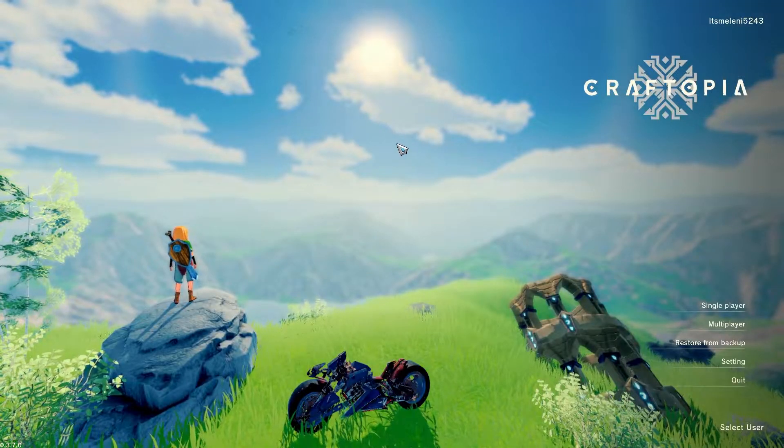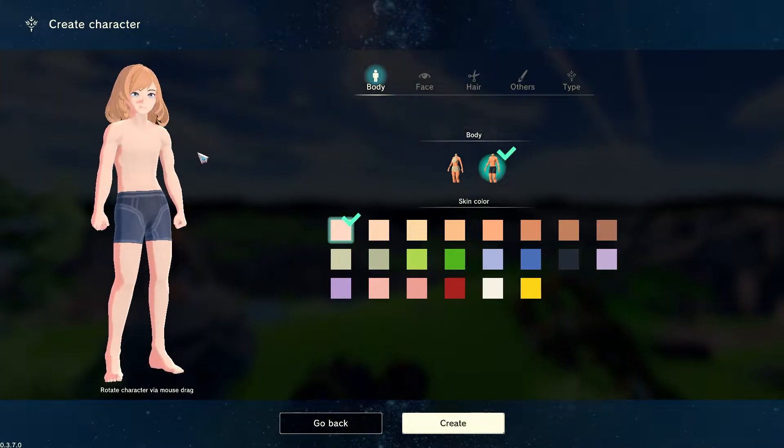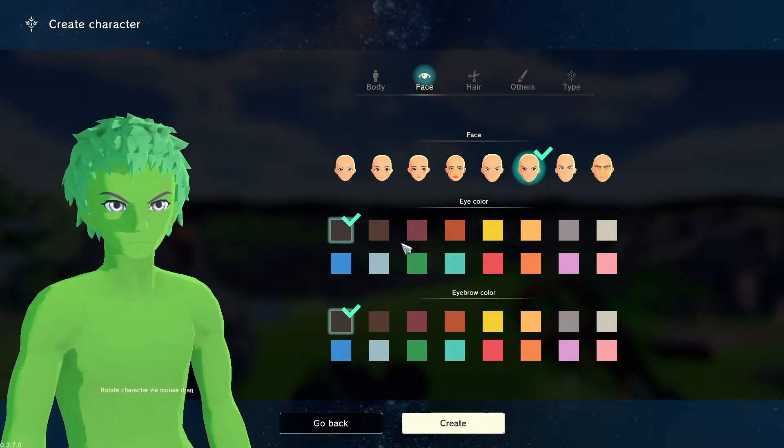Hello and welcome to Craftopia. Since in any crafting game you need to make a character, let's start with that first. We can make a completely green guy. Actually, when I switch between the first two, the head is getting bigger — we'll take the angry one.